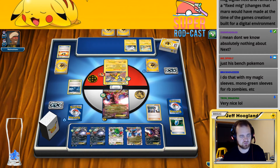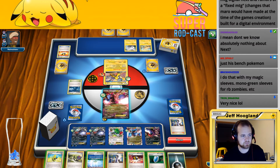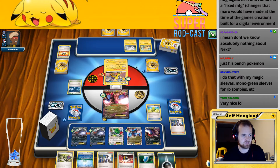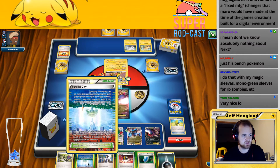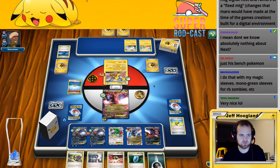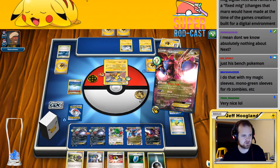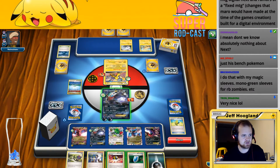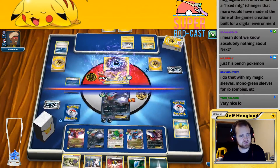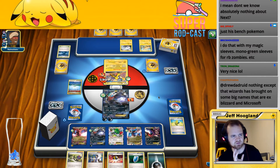I'm going to go ahead and play this Parallel City out here to knock out their healing thing. This has a free retreat cost because the Double Dragon Energy counts as a Dark. So I'm going to swap back and then just go ahead and attack with Dark Ray for 130 points. I needed two more Energies to be lethal that turn — so a little bit short.